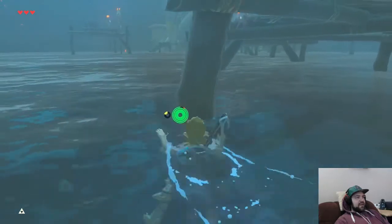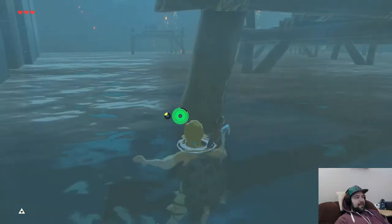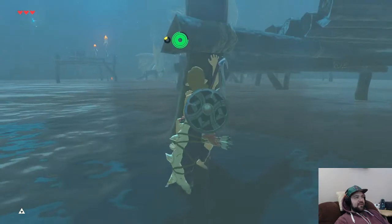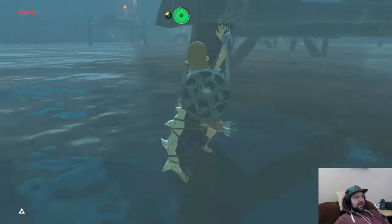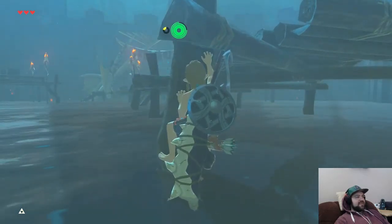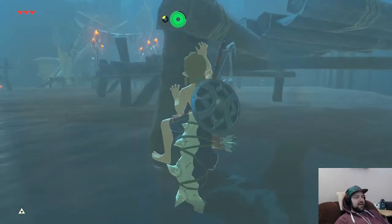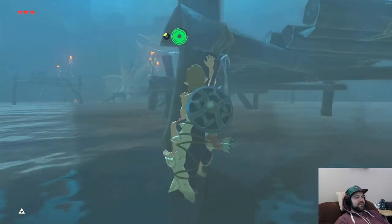These guys noticed me — that's good and bad. He's coming out here after me — please don't see me. I got lucky. So that's my backup plan: if those two silver Lizalfos spot me at all, I immediately need to get behind one of these pillars. I jump off the back of the dock and get behind the pillars because those guys are nasty — they will mess you up.